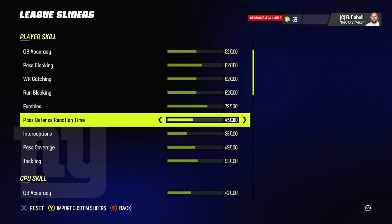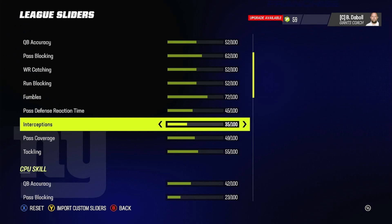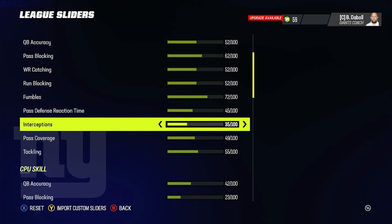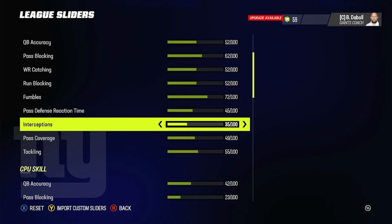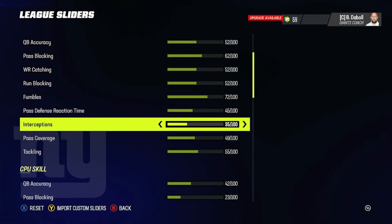Pass defense reaction time is at 45 — that seemed pretty good. For interceptions, the AI doesn't know how to pick it off when they're on your team, so I boosted it to 35. This way the AI isn't getting picked off every time, but your cornerbacks will actually be able to pick the ball when it's right in their hands. With old sliders, corners would go to play the ball and just drop it, resulting in tons of sacks but very few interceptions. 35 is a good starting point.